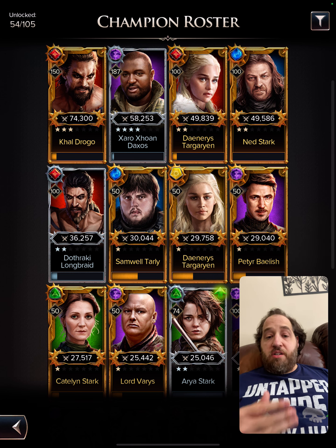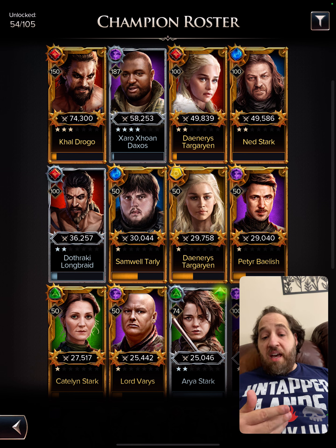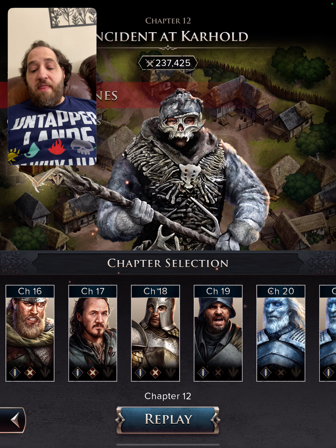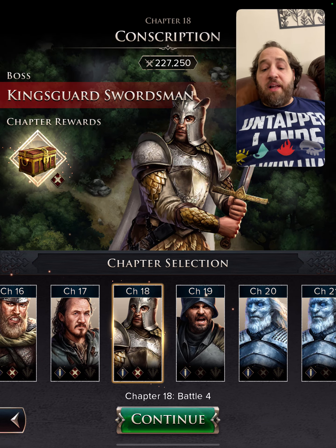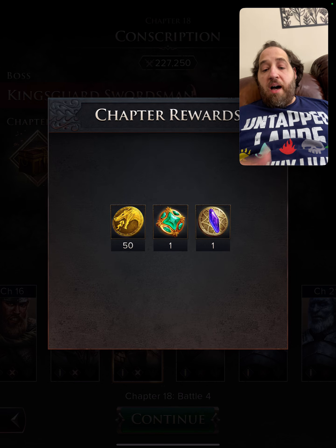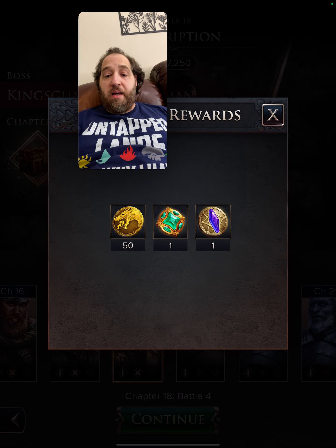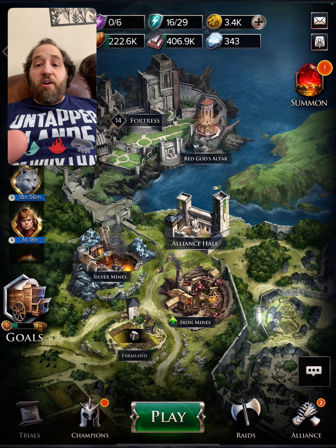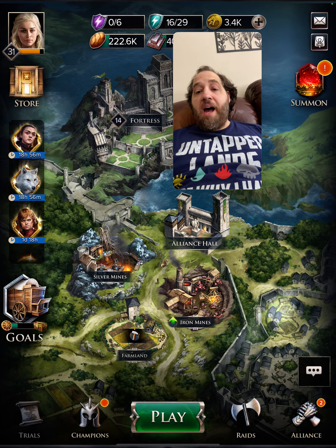Let's look at the roster and what I plan on doing with the free-to-play account. My strongest character is Khal Drogo and we're going to keep him running. Zaro is very efficient for sustain and is helping me get through the campaign. I just finished Chapter 11, so I'm up to Chapter 12 in Treacherous, and for Hard I'm up to Chapter 18. It's important to do the campaign on free-to-play because every five chapters gives you a lot of resources.